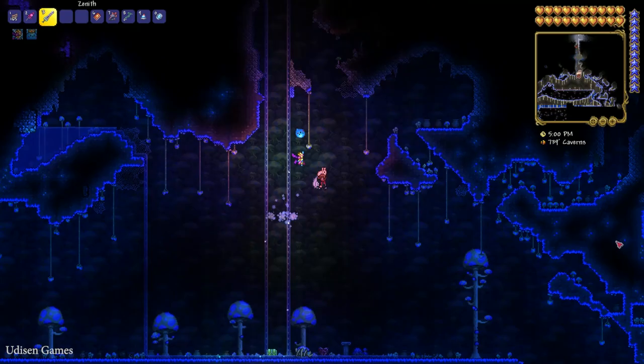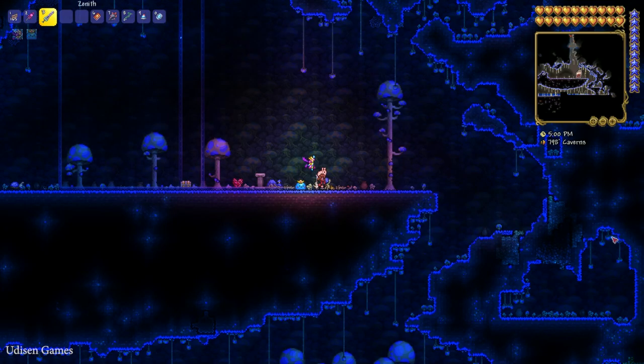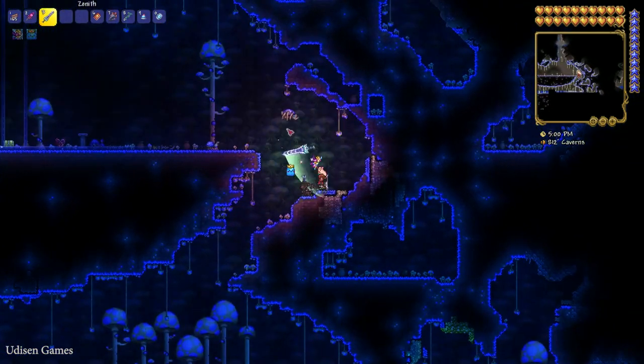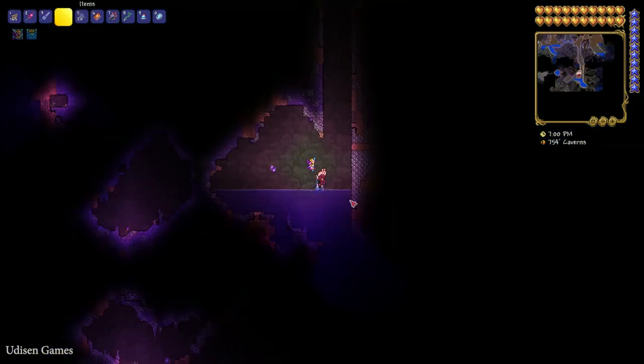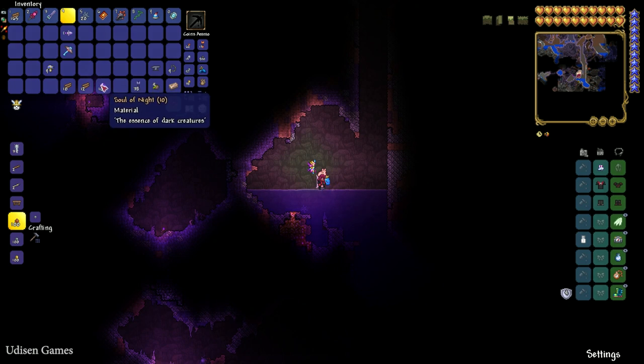It is the cavern layer, but there is no crimson here, so I must move to the right. Simply kill creatures here, and sometimes when you kill different mobs you will receive a Soul of Night. You need only 10 Souls of Night.